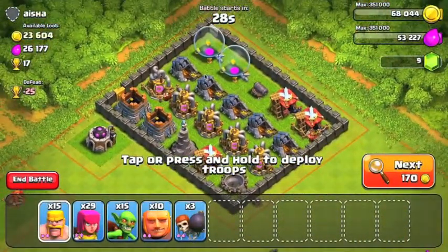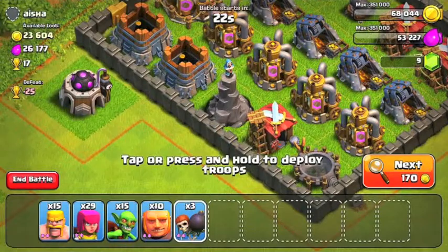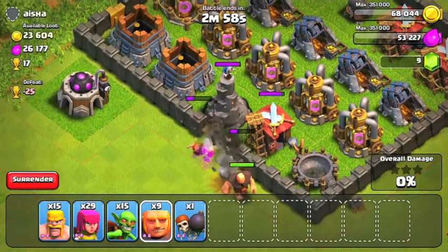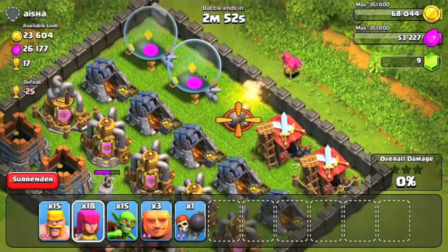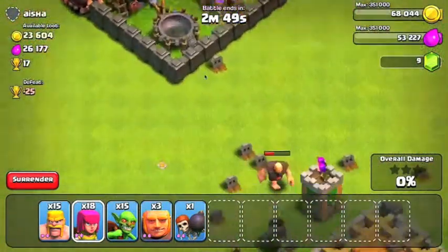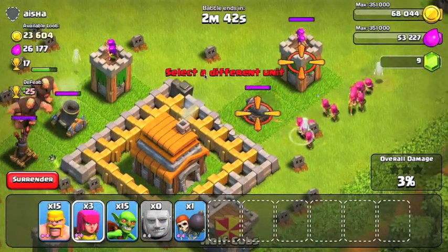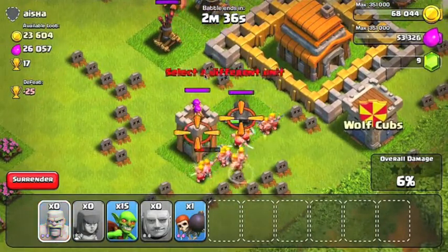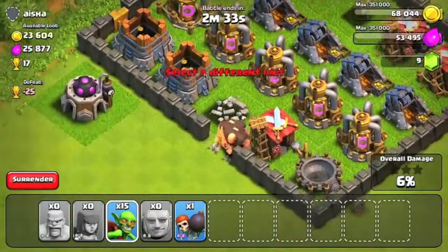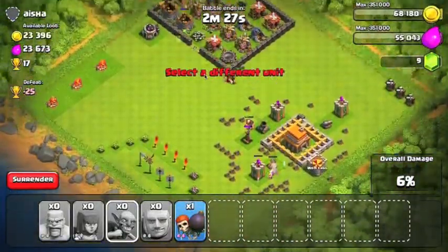Moving on to my next raid — it was kind of like a freebie, as you will see right here. It's kind of just a wizard tower, and again, all I had to do was put my Giants in. They take out that wizard tower and have Archers shoot at the base — no Mortar to worry about. It was a free 50% from there. The Giants did get demolished, but all I had to do was send 15 Goblins to all those collectors and resources. I really shouldn't have put these Barbarians down — it's kind of just a waste of elixir since there wasn't really that much elixir in this raid anyway — only like 20,000.